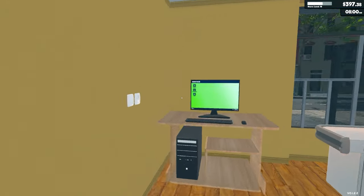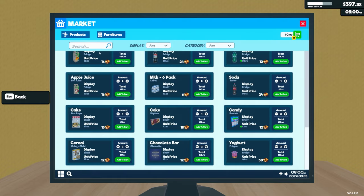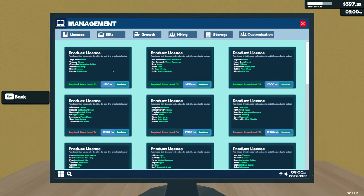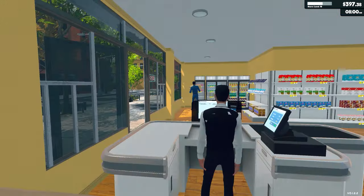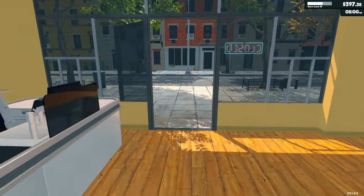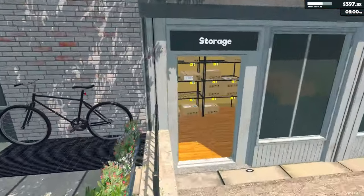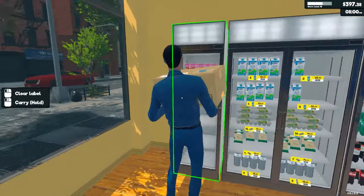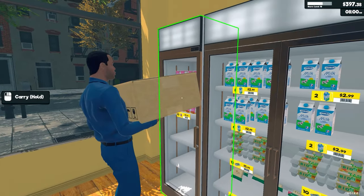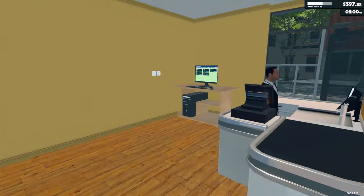We have the option for next time. Either purchasing another license, which would be probably like cleaning products — that would round off the shop better than the cheese. But then also cheese. So, or increased storage. Increasing storage was how much? 700? 800. 800 as opposed to 750 for the different products. Increasing storage would long term be better.